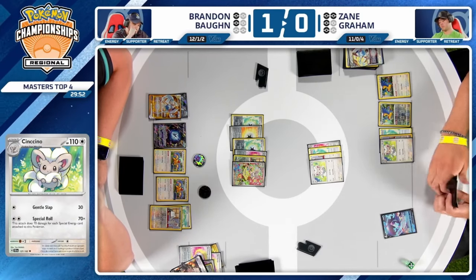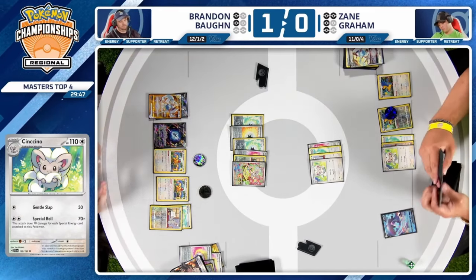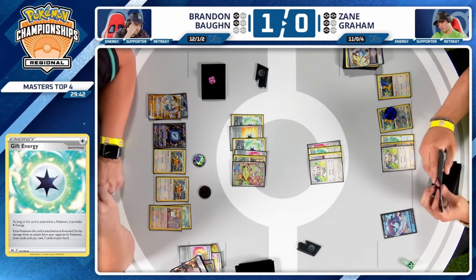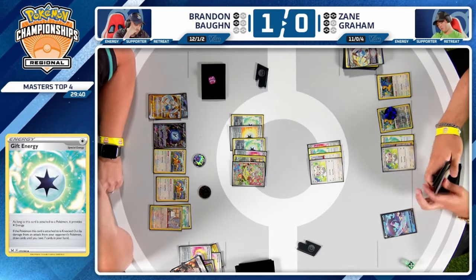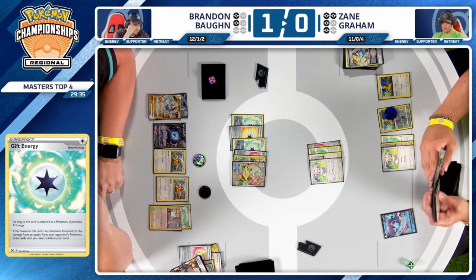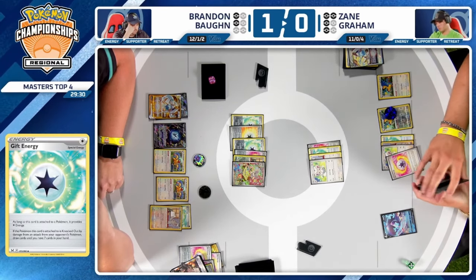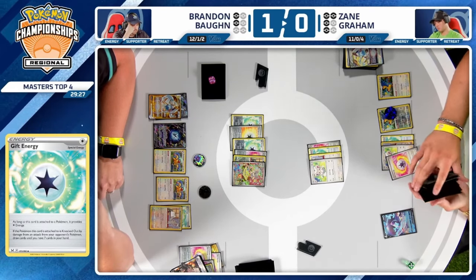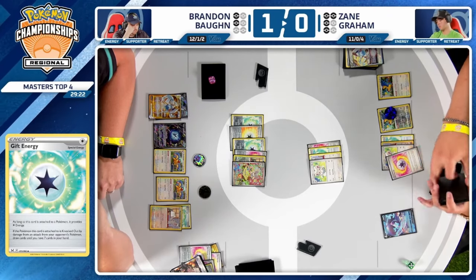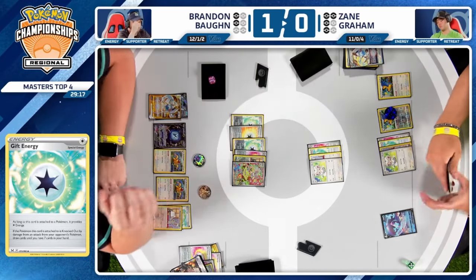That will bring up the Lugia V-Star to the active. Special Role will now put Brandon just two prize cards away from advancing to the finals here in Los Angeles. He's also about to grab the Prime Catcher from the prizes. There's a prime catcher grab from the prize cards, and two energy in the prize cards too. Can Zane disrupt Brandon's hand? There's a Gift Energy on the active and a Gift Energy on the Mincino. You can't Gust and Iono in the same turn.